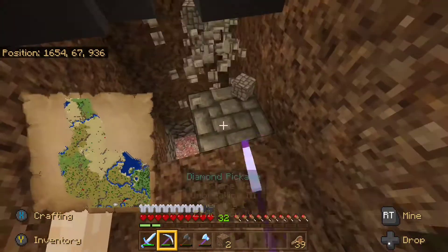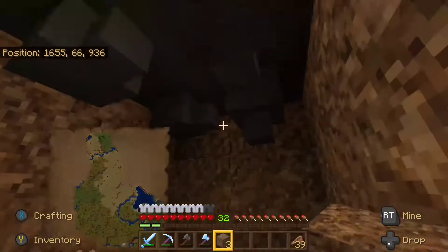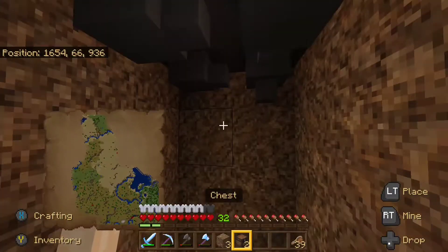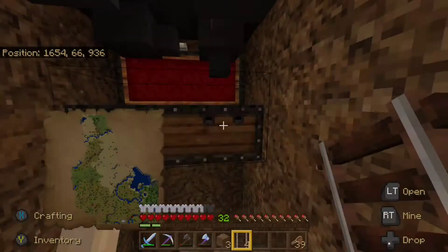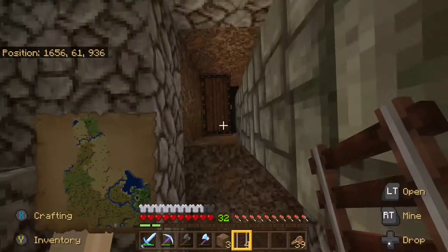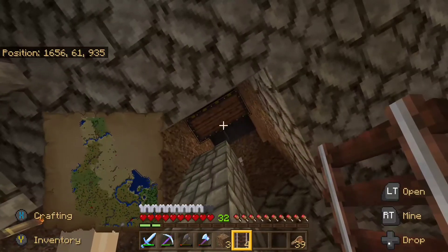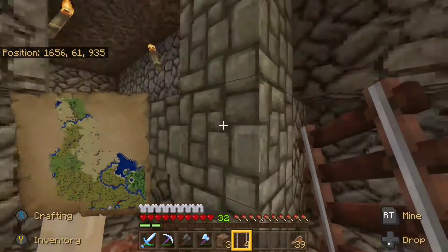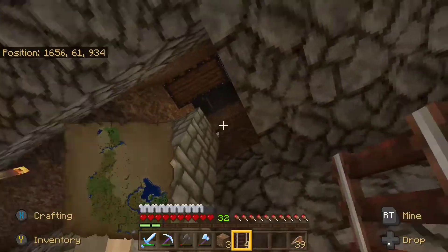Down here I don't have any more hoppers, but you can have the hopper line go all the way down if you want to. In our case we're just going to put the chest like that — you'll still be able to open it. We've got our rails right there, and that's all it is for the collection. Then down here we should be able to access it just looking up and grabbing it.